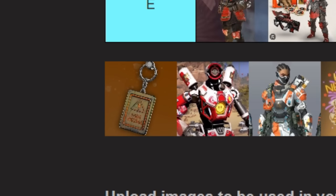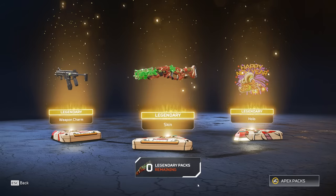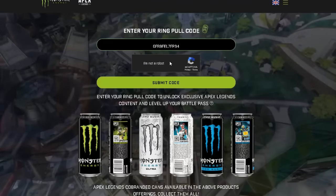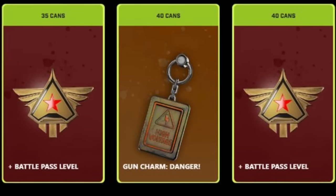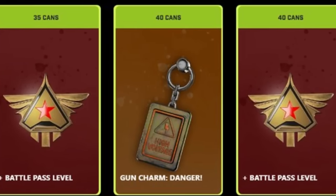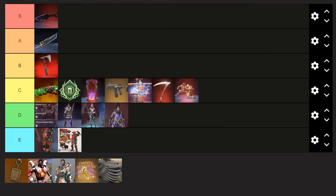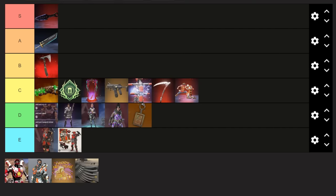There was also a charm in this crossover, which did cost a bit less than the heirloom tier charm, although it still cost a ridiculous amount for a standalone charm — 40 cans of Monster, so that will be $80, which is a lot for this charm. I mean, it doesn't even look good. Landing this one in D tier as well.